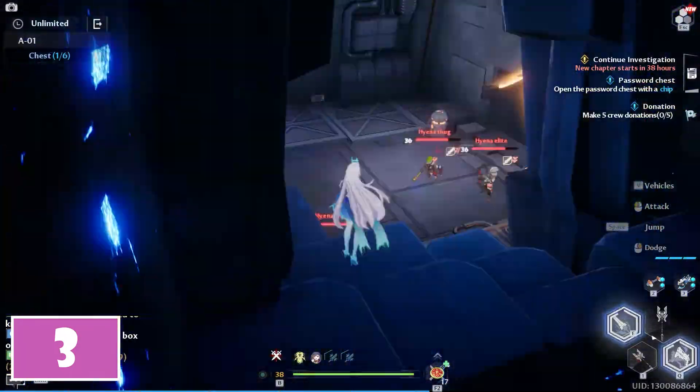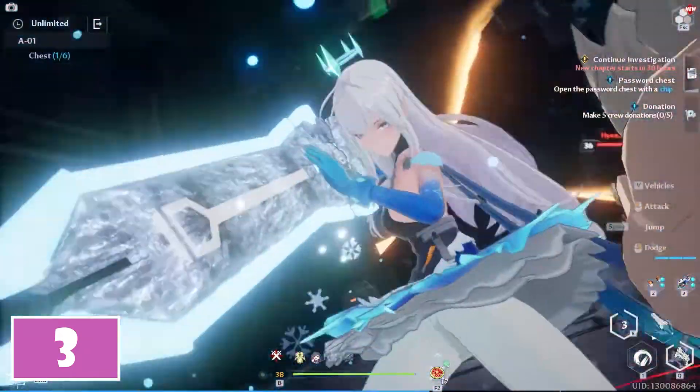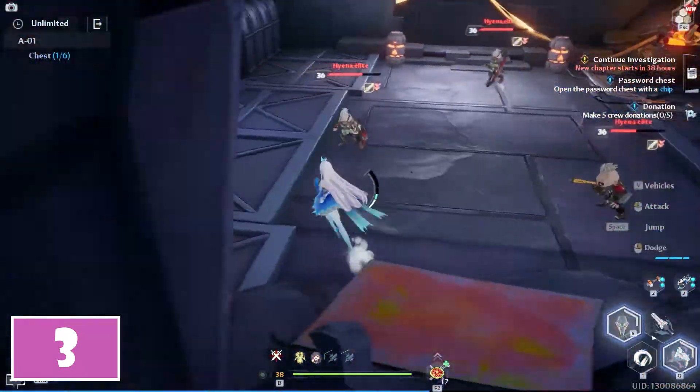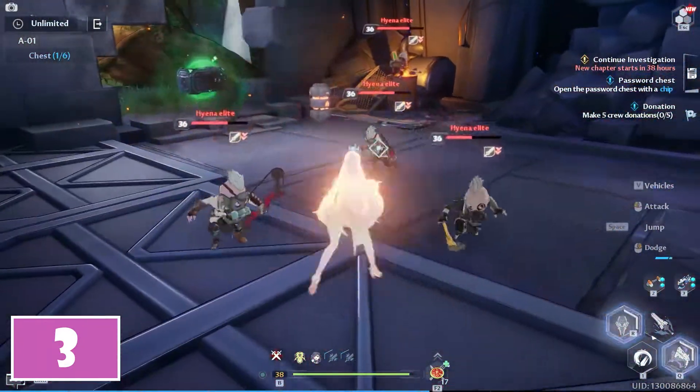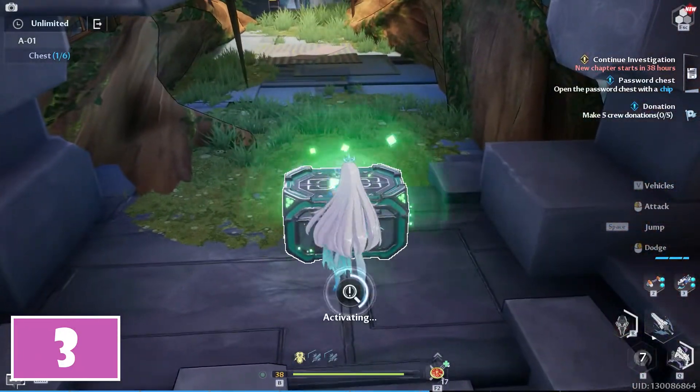For the third chest, proceed further and jump down to the area where you have to defeat several enemies. On the right side of this room, you have to attack one of the explosives in order to destroy the chipped stone and reveal another chest behind.